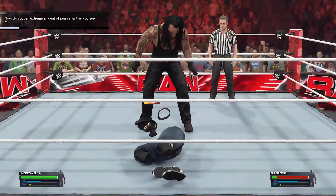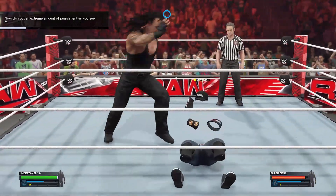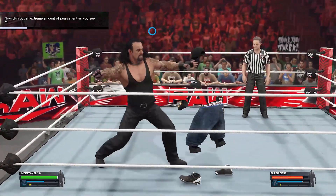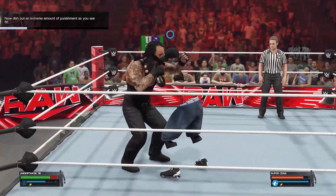Especially at the beginning of the match, as handy as it is to activate some of the abilities to get up quickly — which uses some of your signature bar — I would not recommend it, as you want to get your finisher stored and then use it later on. Do use those abilities if needed, of course.